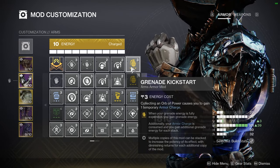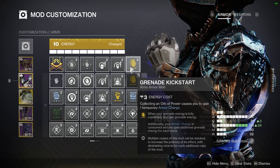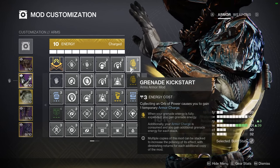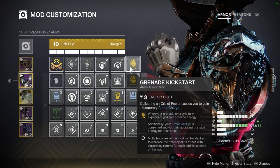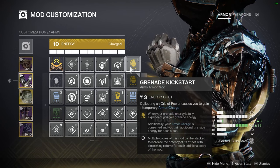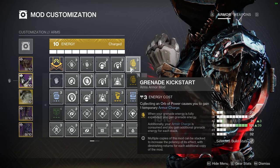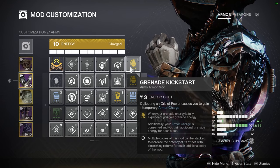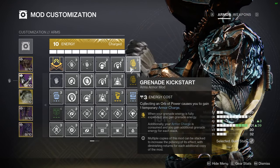I also recommend Grenade Kickstart on your arms. Your grenade is always going to be a little more powerful than your charged melee, so I always recommend focusing into it — especially since most grenades in this setup are really juicy. Grenade Kickstart lets you start building armor charges and then consume those charges to get a faster cooldown on your grenade. For all the armor charges you get, they'll be consumed and you'll get additional grenade energy back for each stack.